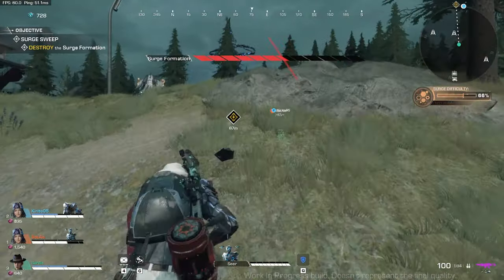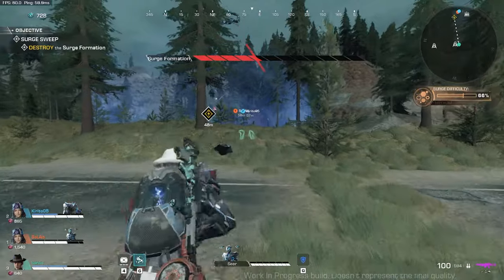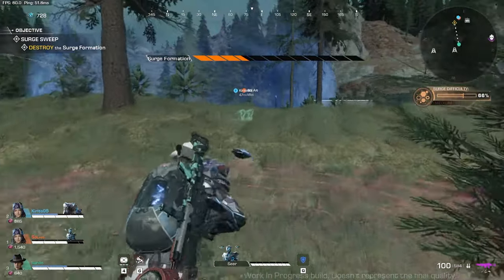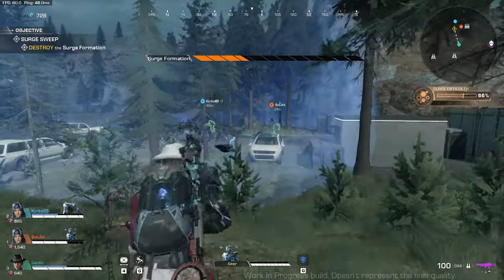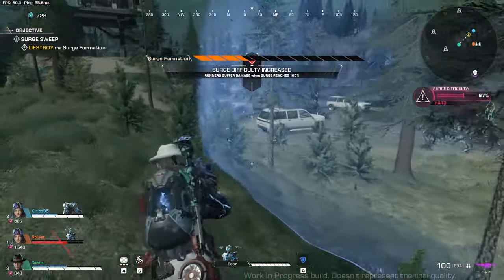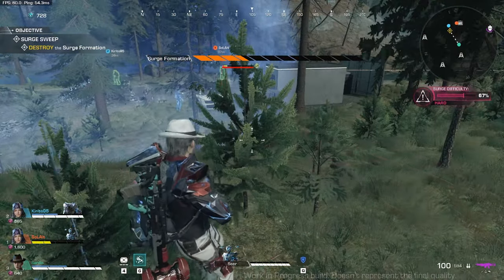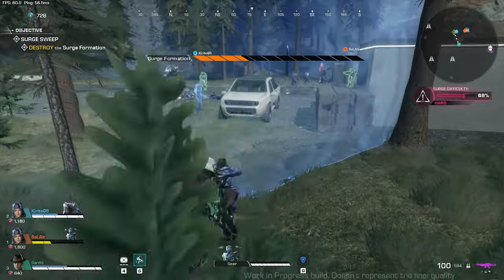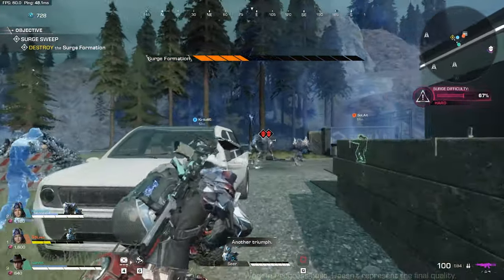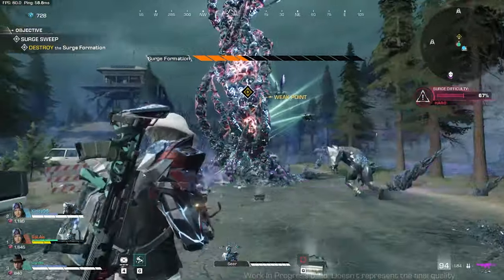You need to watch out for the surge difficulty — you can see it below the minimap. Once it reaches 100%, if you are outside that border, you will gain HP damage passively. So make sure to finish the game early. At the same time, the higher the surge difficulty, the harder or tougher the nano enemies would be.